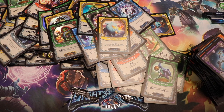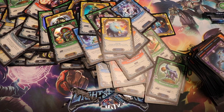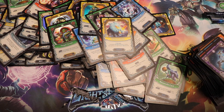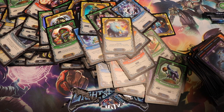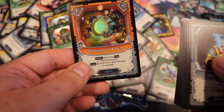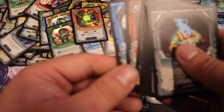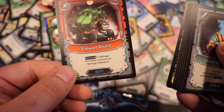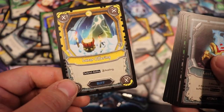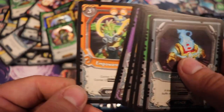I think these packs are just crazy random — it doesn't even feel like there's much of an algorithm for how the rares are placed. Foil: Chronoshock Engine. We have a Storm Conduit, Stalwart Rocky, Lunar Offering, and the rest are common.